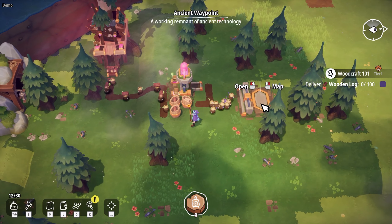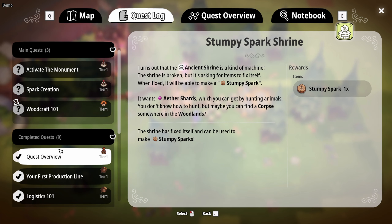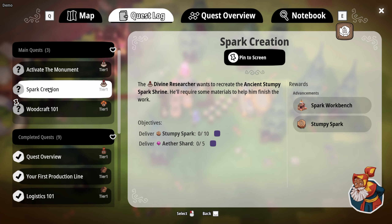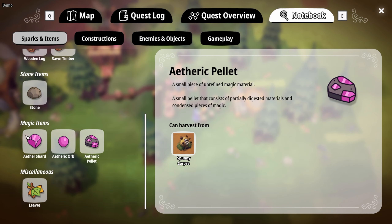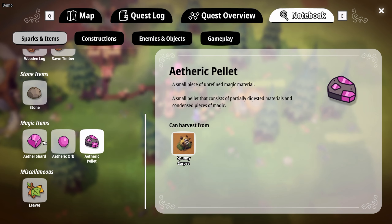I actually have some quests here. Let me open up the quest log. In the town, which we'll go to in a second, you gain quests — that's essentially how the tutorial teaches you how the game works. Right now I've got one which will give me the sawn timber advancement and a saw bench if I deliver 100 logs. I also have one for delivering 10 sparkies and 5 aether shards. If you press K and go to the notebook, you can see items and where they can be collected from. Very nice.